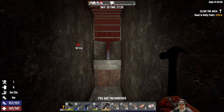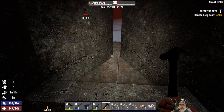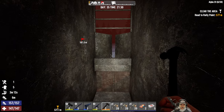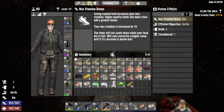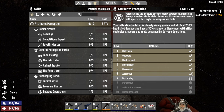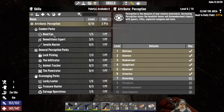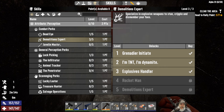Welcome back everybody to Seven Days to Die on Alpha 20, I'm an old guy gaming. It is horde night 35, starting in one in-game half hour, so we should be ready to go. Let's take a look at our points — we currently have two points to spend. I'm going to pump those right into perception. I want to wait for the next point to get to perception two, because once we get that we'll be able to get demolitions expert seven.